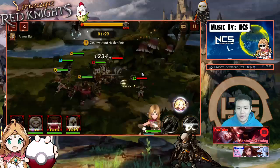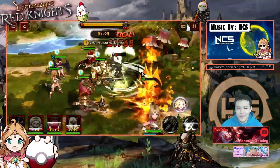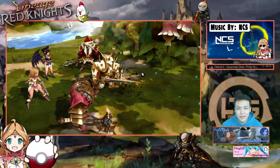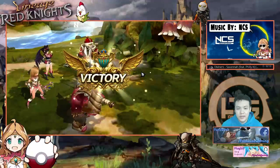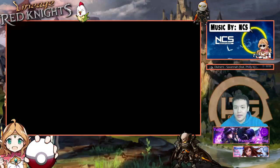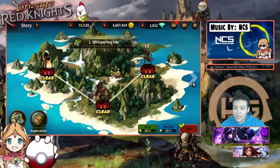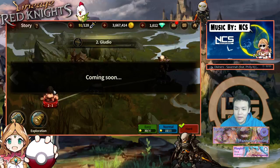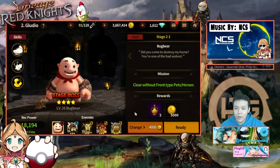I wonder if you can auto the Tower — the Tower is damn annoying to do. I wish it wasn't in Korean. Looks like only map one and two have hard mode, but it does give you these epic potions which is actually pretty good.